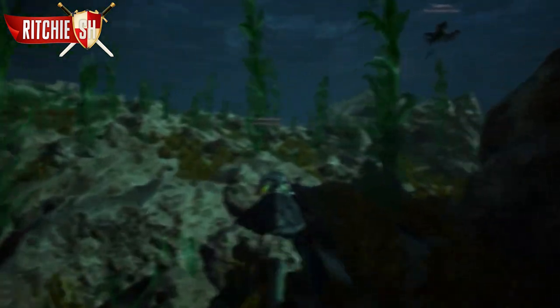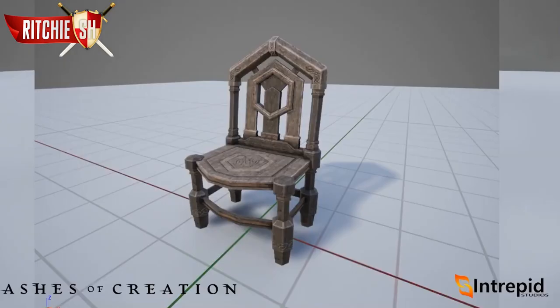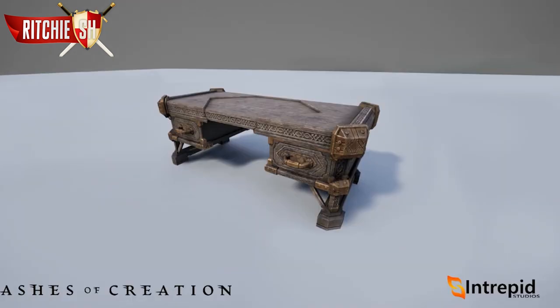After mounts, we get to look at some cool Dwarven furniture that we will be seeing throughout the world in Dwarven settlements. We got some chairs, beds, dressers shown open and closed, along with cupboards as well, and even some Dwarven tables that will be just the right size for your small dwarf figure.